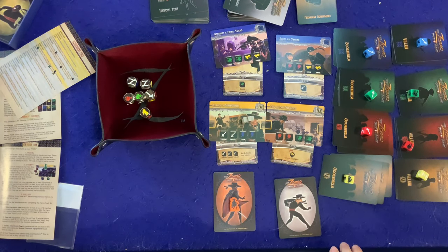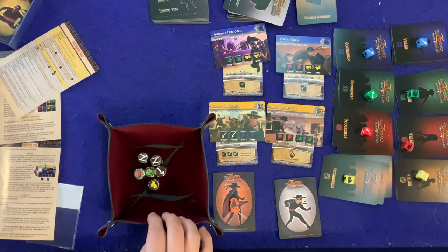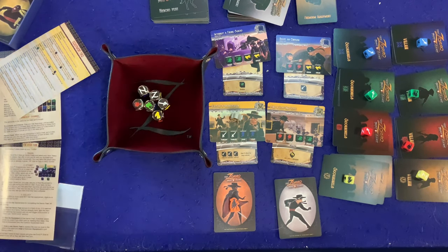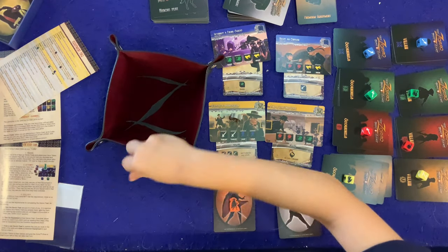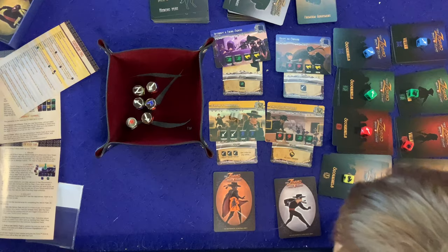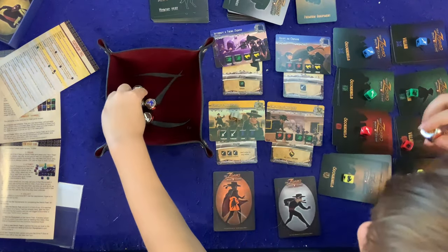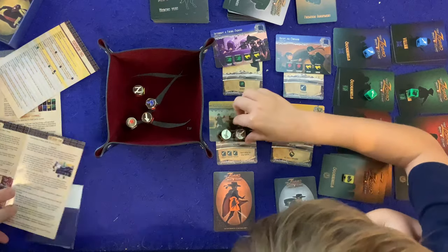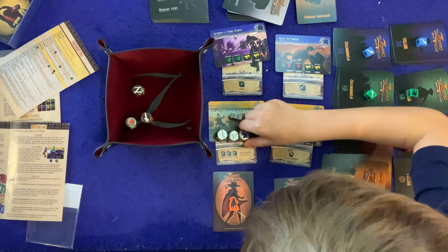Sean decides to go alone. This is where it becomes a King of Tokyo-style dice game — you roll all six dice, keep the ones you want, and get up to three rolls. Sean needs two whites and two blues. He keeps the two frosts and a leap, then gets two more re-rolls.